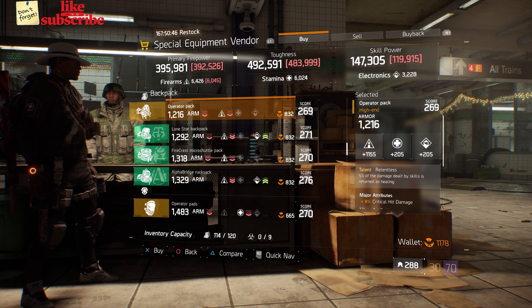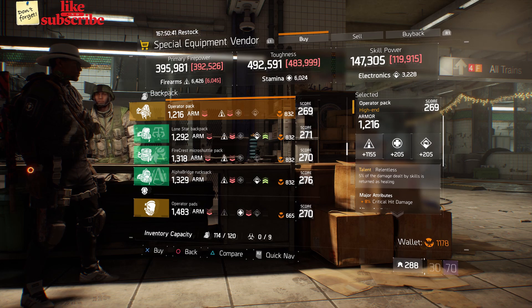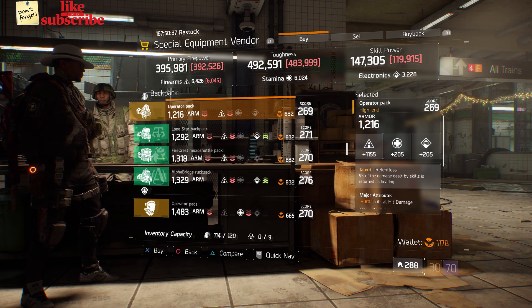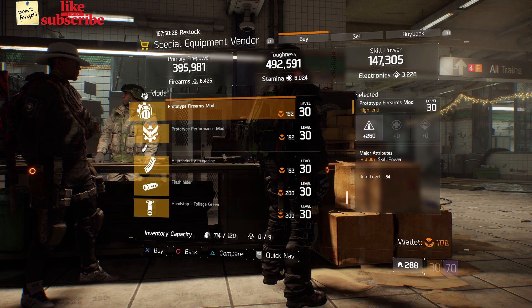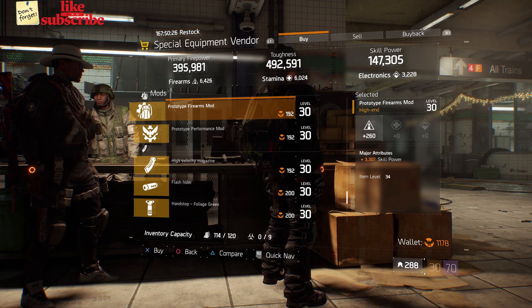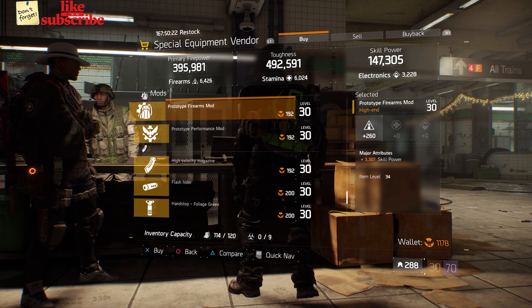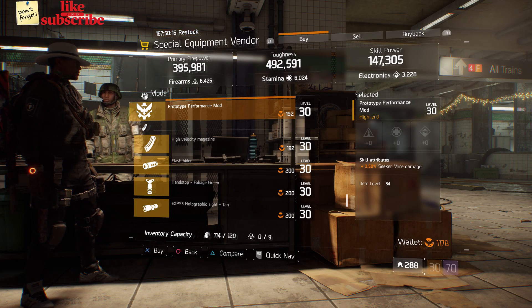Also here we got an Operator Pack with the talent Relentless on there. It has a gear score of 269, armor of 1,216, and rolled for firearms 1,155. The attributes has crit damage and ammo capacity. Also here we got a Prototype Firearms mod with 260 firearms and 3,307 skill power. Also here we got a Prototype Performance mod with 3.50% seeker mine damage.